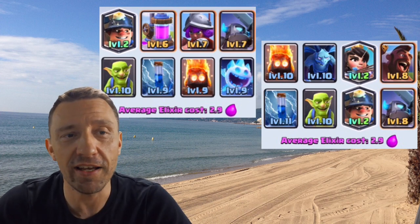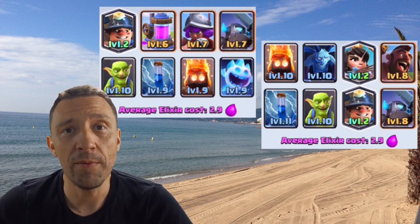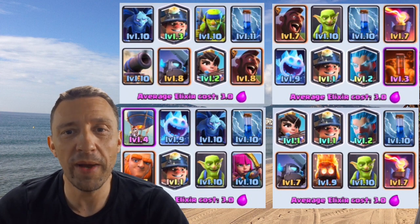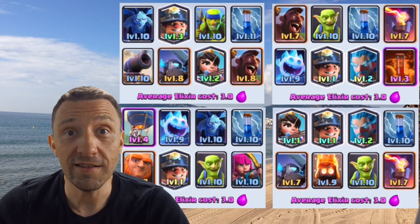Now, based on these facts, let me show you what kinds of decks are most successful and what deck may be appropriate for you in tournaments depending on what cards you have. The cheapest decks in tournaments come in at just 2.9 elixir cost — one contains Miner and Princess, and another contains the elixir pump.